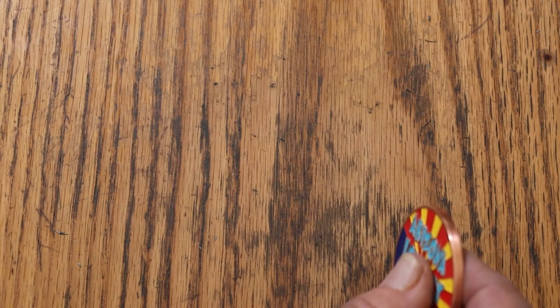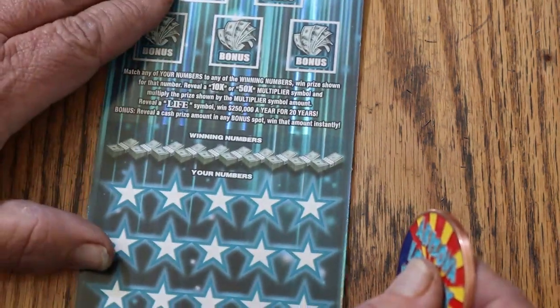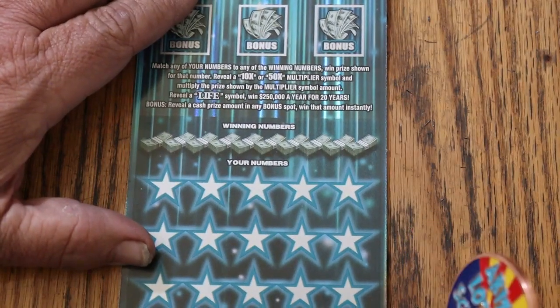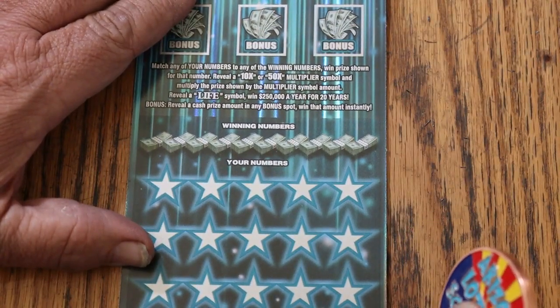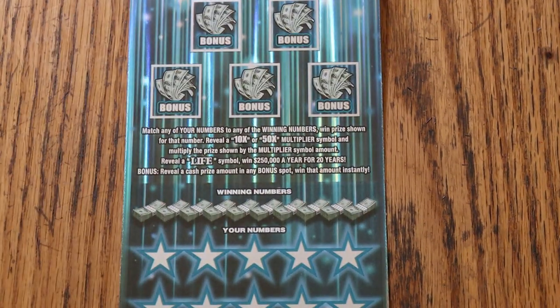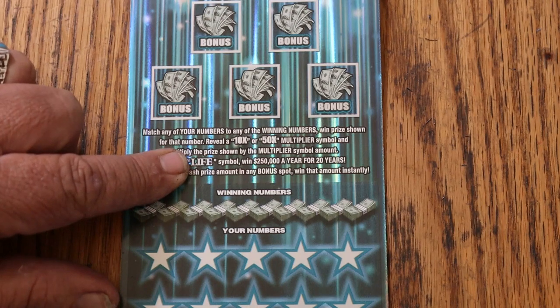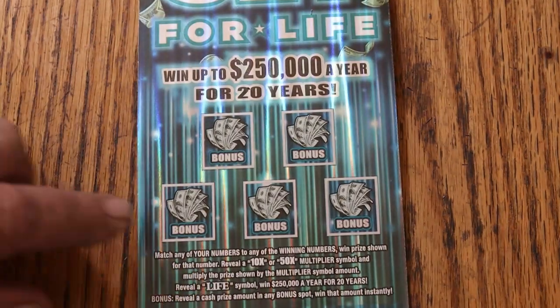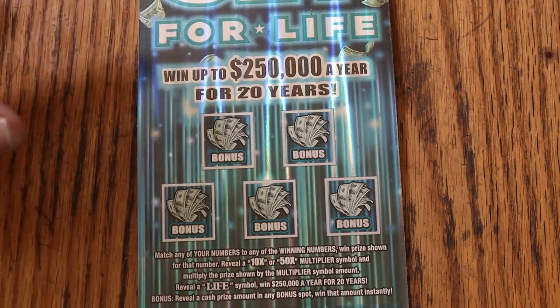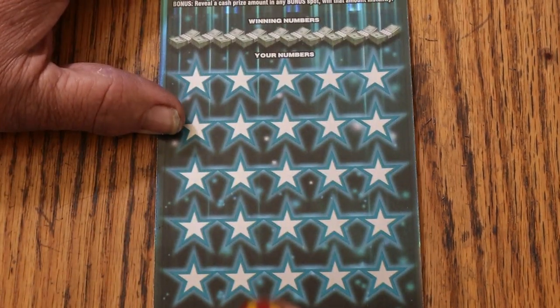Now we're on to the fun one. I've got tickets 007 and 006, and the book number is 117295. The odds are glorious — 1 in 2.18. Match your number to the winning number, find the multipliers at 10 or 50, win accordingly. Find the word LIFE and well, it's a great day. Or you can get these bonuses — various amounts under them or nothing. We do bonuses last.